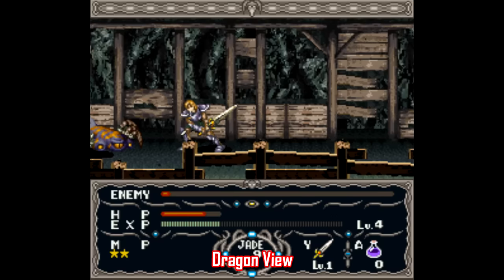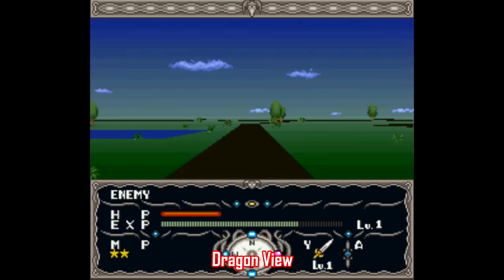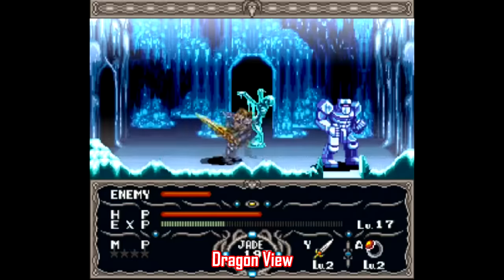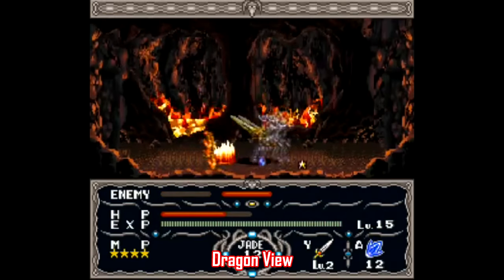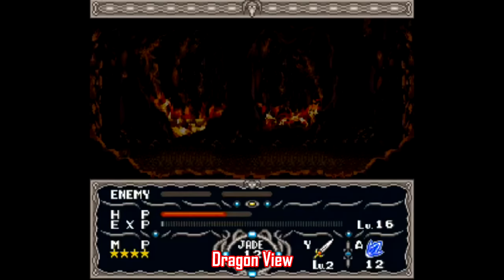My number one pick for the best hidden gem on the Super Nintendo is Dragon View. Technically this is a sequel to Draken, and while it has open world segments, the combat goes into a beat-em-up style like Knights of the Round — and it works! I love the combination between exploration and combat here, and I think everyone should give this game a try.